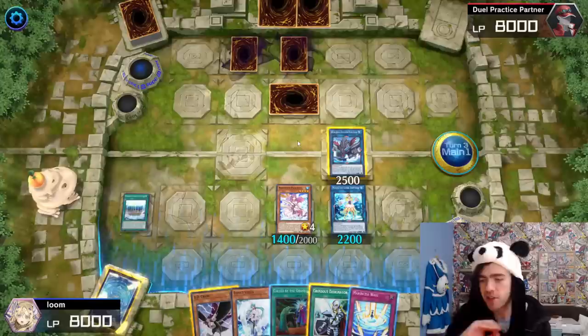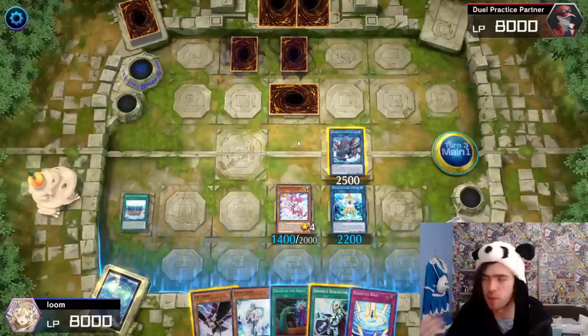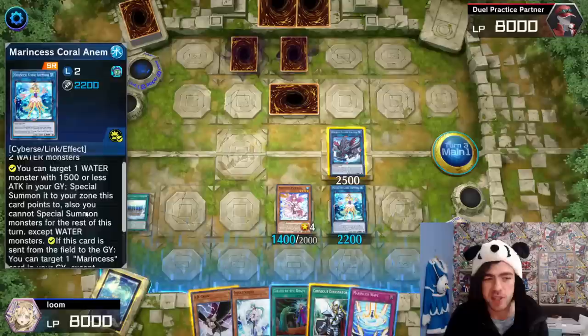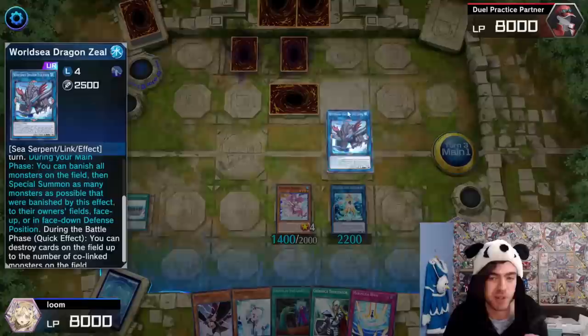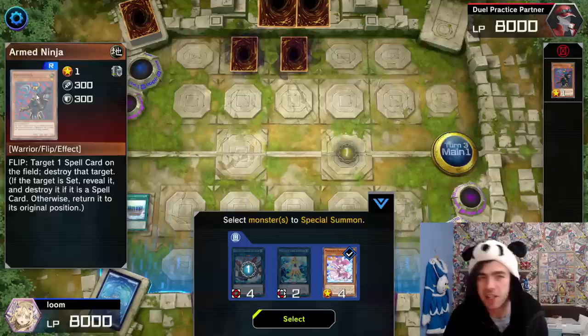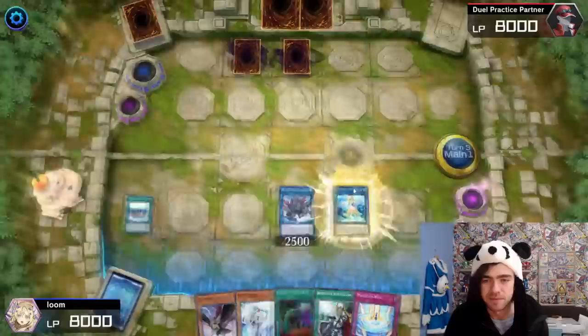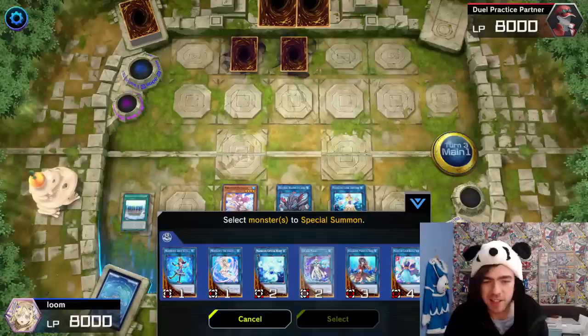Now we're going to banish the entire field. This card will banish every single monster on the field and then bring back every single one of those monsters — basically resetting once-per-turn effects, removing Xyz materials, removing equip spells, all that kind of stuff. But in this specific case for Marinecess, we've actually locked ourselves into only special summoning water monsters for the rest of the turn, thanks to using your Marinecess Coral Anemone's effect. So as soon as we use this effect, banishing absolutely everything on the field, you'll notice my opponent's monster isn't being re-summoned — it only brings back our fish, our big Zalantis, slams back our Anemone, and summons back our other Marinecess.